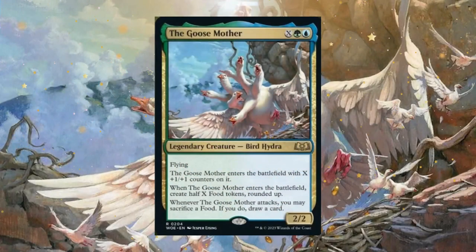With this video I'm going to go over the Goose Mother. This is just incredible — I have to stop here just to show off. This is the best card I've seen out of this entire set, 10 out of 10. I love the hydra aspect of the Goose Mother. It's a pretty powerful card in Simic colors. It does have an X cost. It has flying and it enters the battlefield with X +1/+1 counters on it based on the amount of X you put into it. When the Goose enters the battlefield, you create half X food tokens, rounded up.